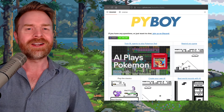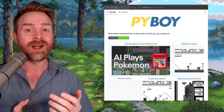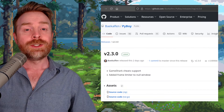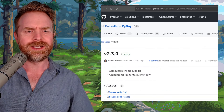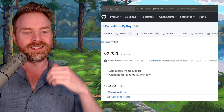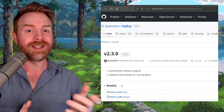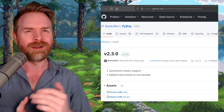And last up, we're talking about Game Boy emulation with PyBoy — a Game Boy emulator written in Python that just got a brand new update. At the time of filming, the latest version is 2.3.0. The big thing about this update is the addition of GameShark cheat support. So if you like to cheat in games with a GameShark, this update might be for you.